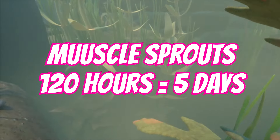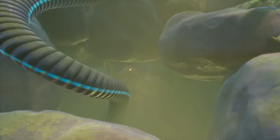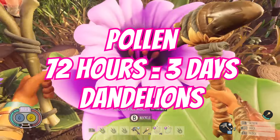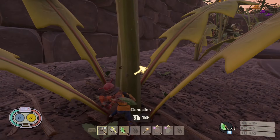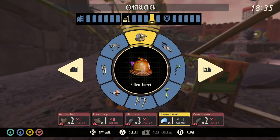Muscle sprouts, which you find in the underwater laboratory inside the pond — once you've completed the actual lab itself in the dome, they take five days to respawn, so make sure you always go back and get these. A little word on pollen: you get pollen from the dandelion, and you can also get it from the haster plant. The haster plants re-petal every 72 hours, as do the dandelions. The orange ones have more chance of dropping pollen, and the white ones have more chance of dropping some of the gliders.